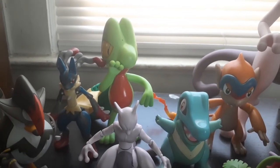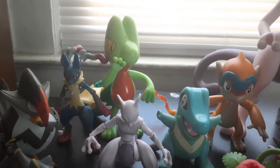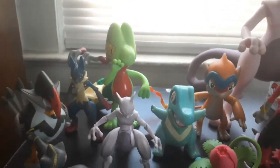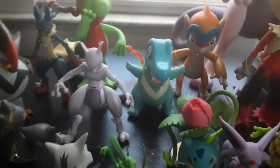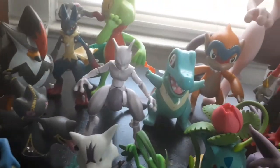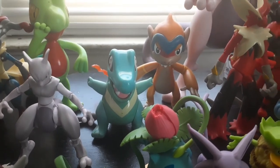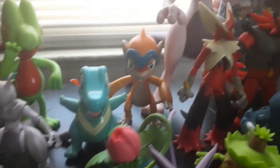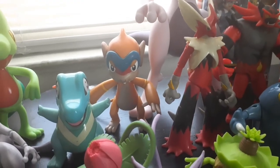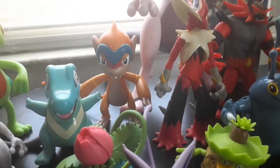You have an old Hasbro electronic 6-7 inch Treecko — I think I picked it up on eBay, I had one a long time ago. You also have Mewtwo from the Pokkén Tournament Virtual Heroes line. You have a water-squirting Totodile — Hasbro, maybe a McDonald's toy — 3 to 4 inch. You got an electronic figure — going back to single days when I first started.